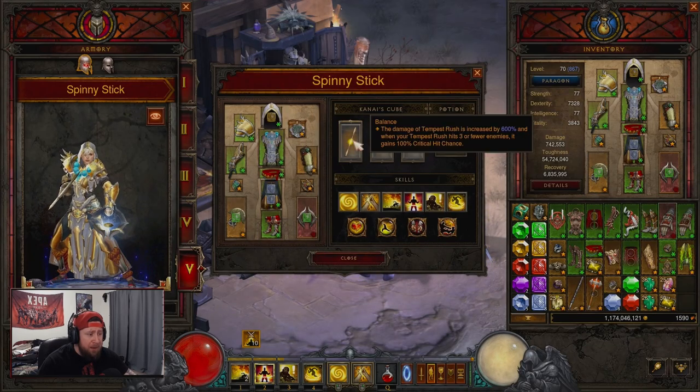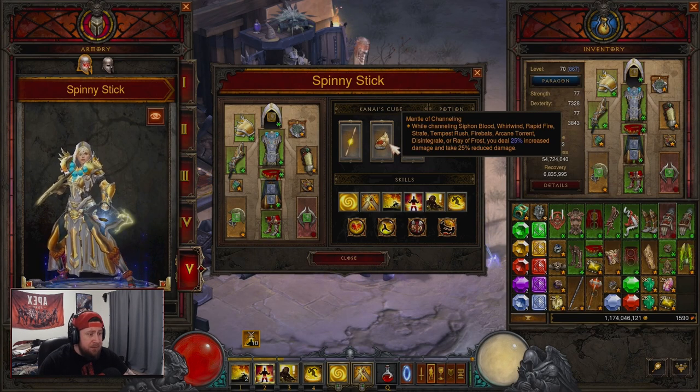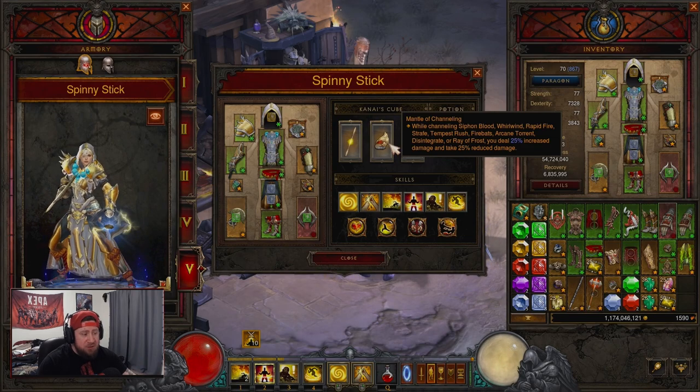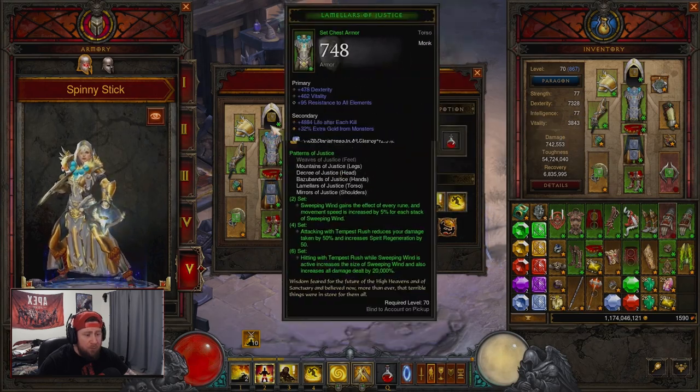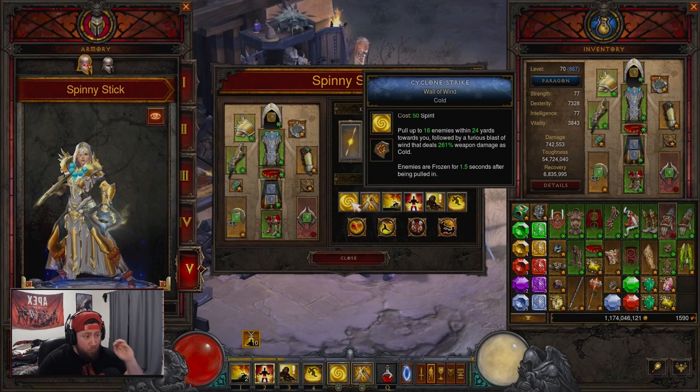Into our Cube, we have Balance to increase Tempest Rush damage — hitting three or fewer monsters gives us 100% crit chance. Then Mantle of Channeling for more damage while we channel Tempest Rush and damage reduction, and Ring of Royal Grandeur to pair the two sets together.